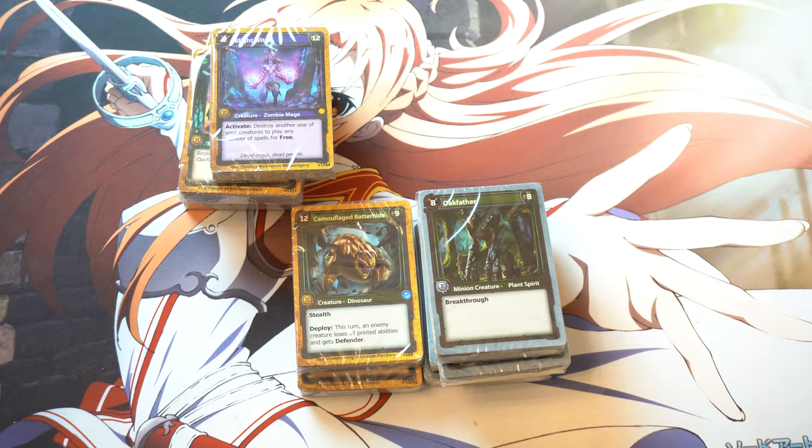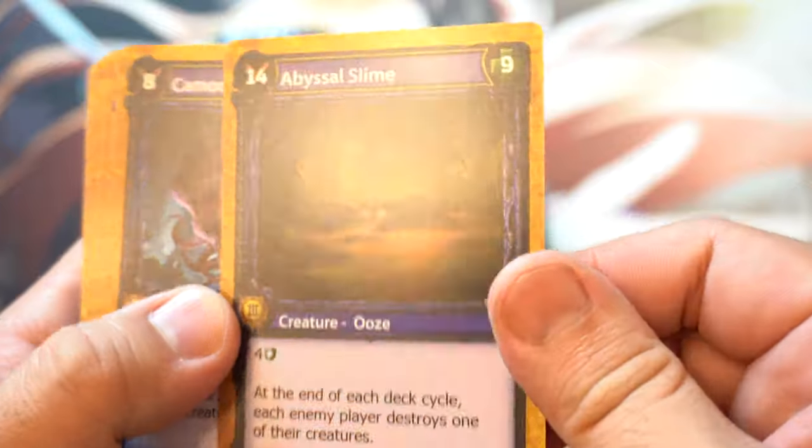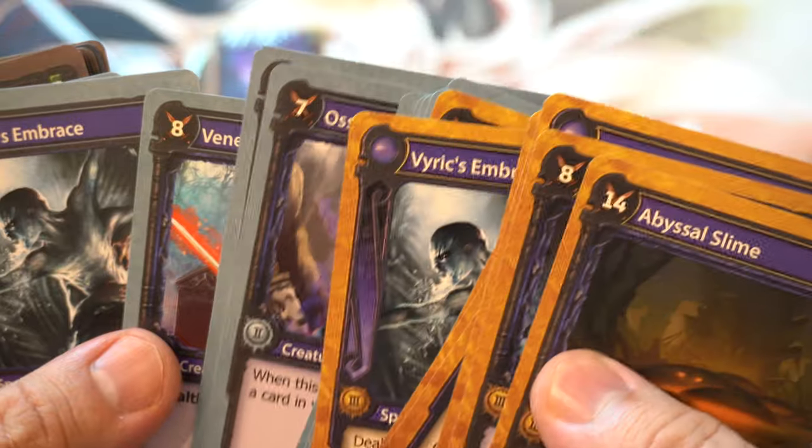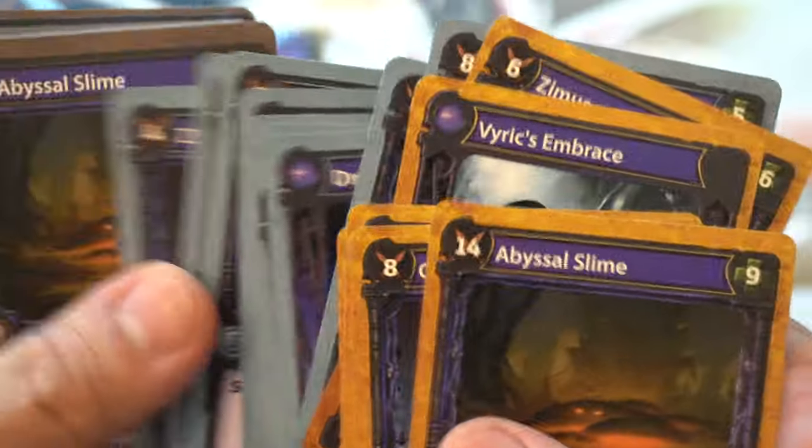I really hate opening this. I cannot imagine in the past opening magic cards this way — it just doesn't make sense. There's not that many magic cards to open. The way that they have sealed this product is just nonsensical nonsense. We're struggling. Abysmal Slime. Any waifus? No waifus.